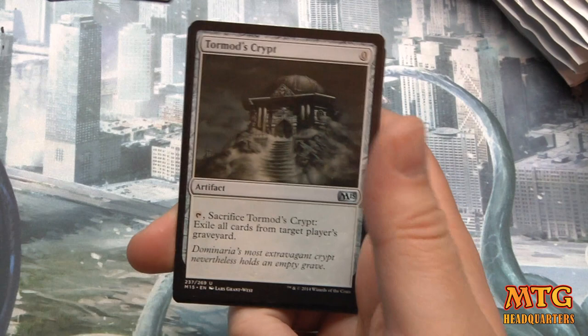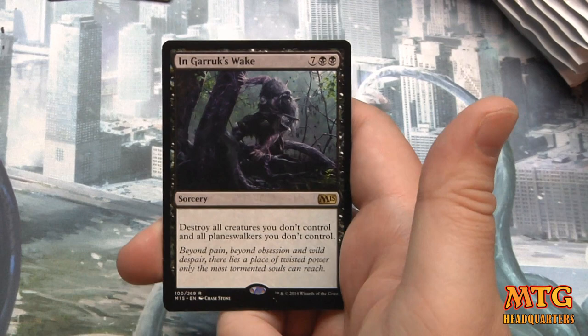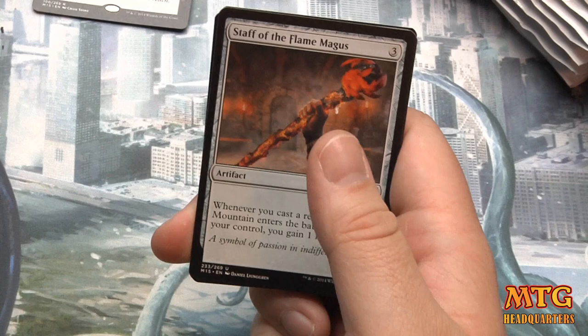Pack four: we have a Tormod's Crypt, Constricting Sliver, Dissipate, and our rare is Garruk's Wake — nine mana, destroy all creatures you don't control and all planeswalkers you don't control. It's nine mana though. That mana cost though.